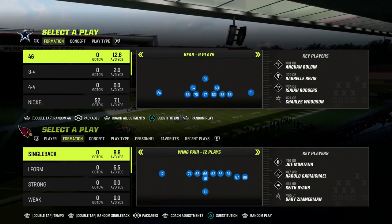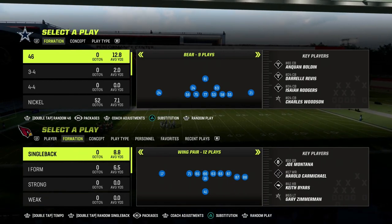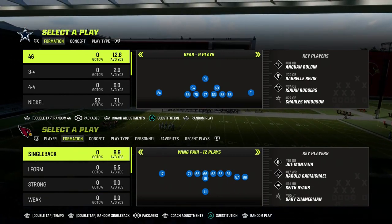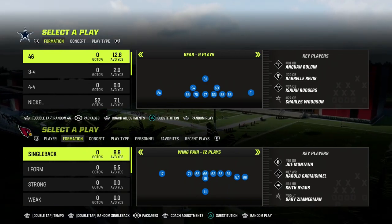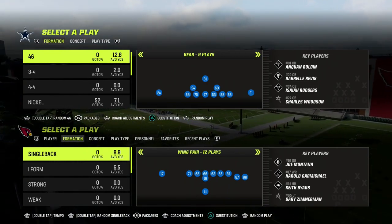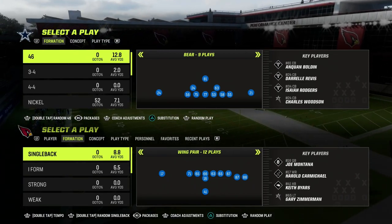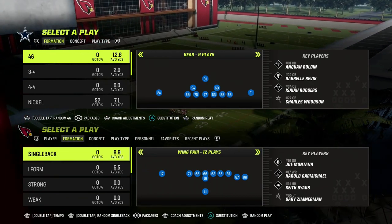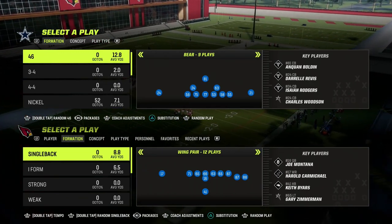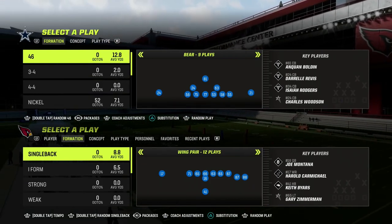In today's video, I'm going to be breaking down what I believe to be one of the best ways to throw the ball at a horizontal pace in Madden 23 — really attacking the defense horizontally with short passing, quick passing, able to beat the blitz, able to beat really any defense. We're going to leverage things we've learned from Madden 23 to optimize this setup for horizontal passing against both zone coverage and man coverage.